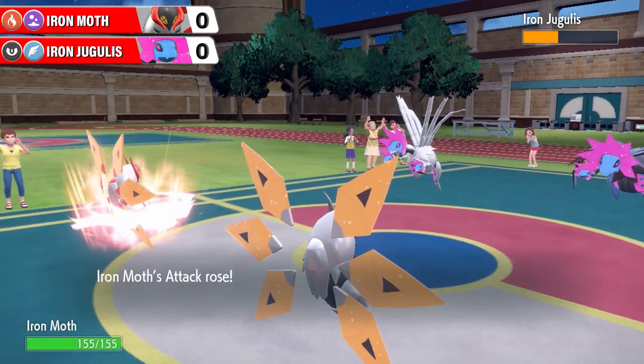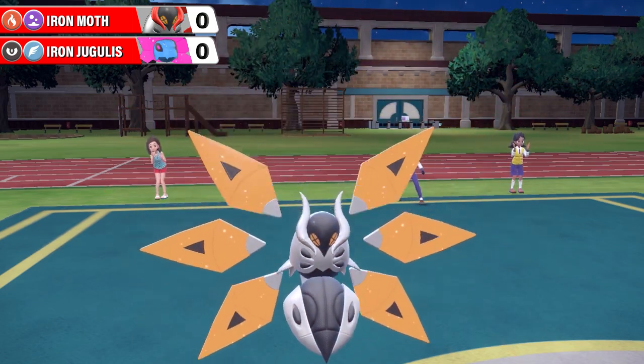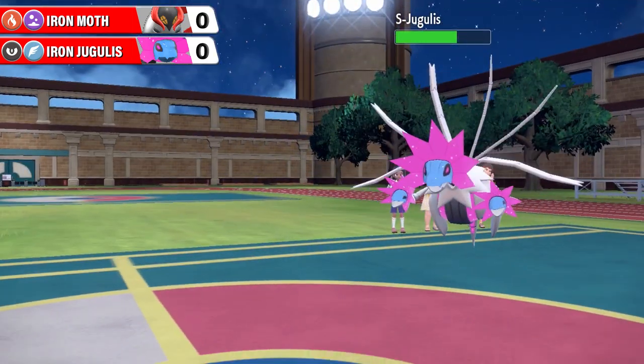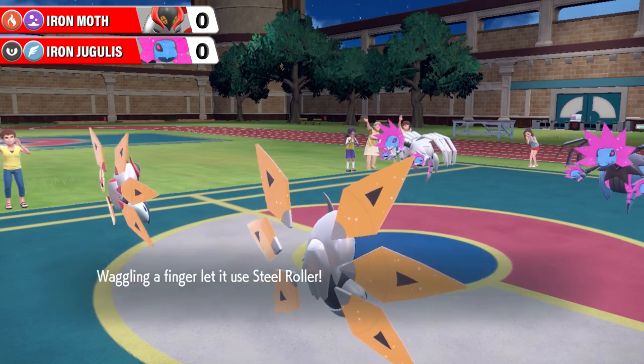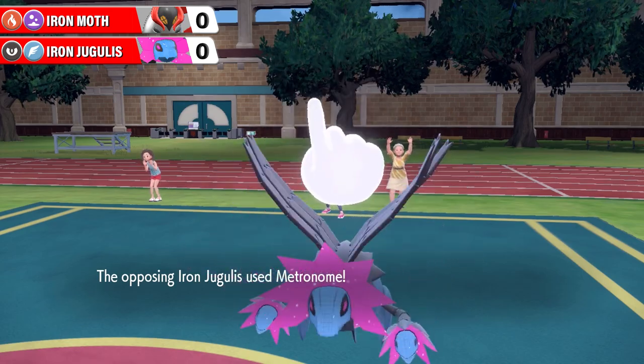Here's a Meteor Mash onto Iron Jugulus and Iron Moth gets the attack boost as well. Is there anything that can go wrong for this team right now? They're on fire - pun intended. And there's the Aqua Jet which isn't as good; it's not really that effective. It's a neutral move and it doesn't do much because you're not a physical attacker, so well done, you ruined it. Steel Roller, though - speaking of ruining things - Steel Roller with no terrain in play.